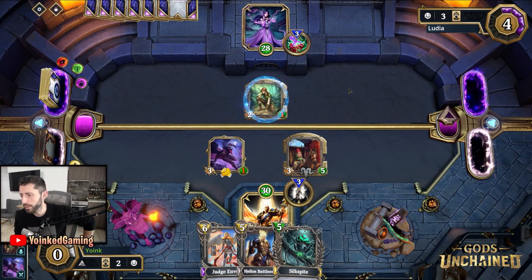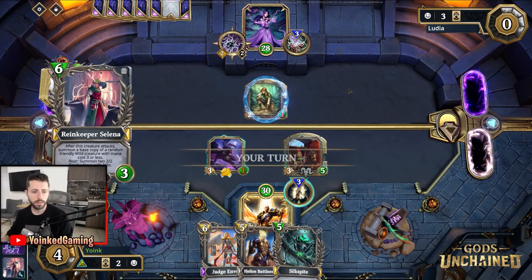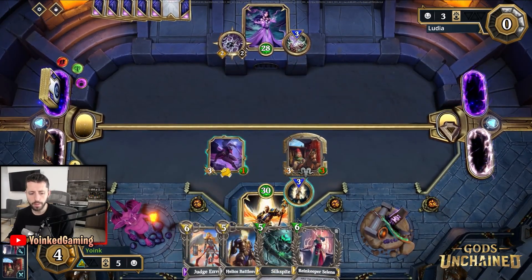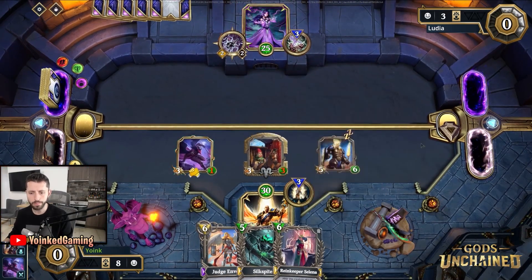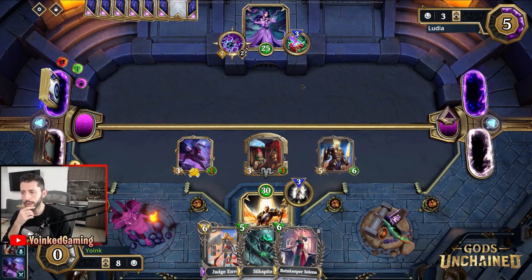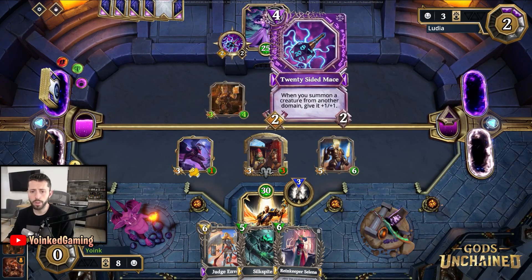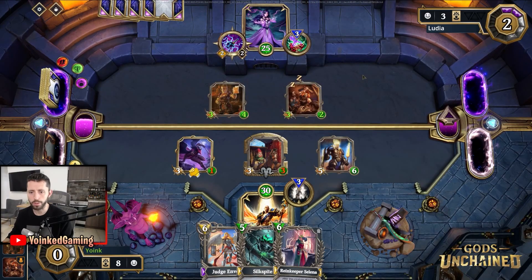That was a lot of value out of thievery for my opponent, and now a 20-sided mace. My opponent is just going to end their turn, so I am going to attack here obviously, and then I want to play the Helios Battlesworn. The reason I commit so much with the extra mana now is that I have another great card to play on the next turn. The 20-sided mace is a very strong card — the only problem is that you really have to spend four mana for it.